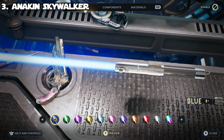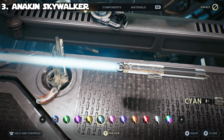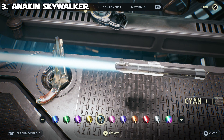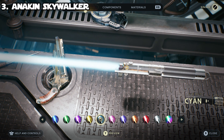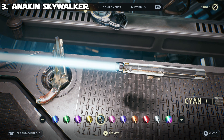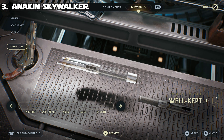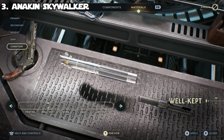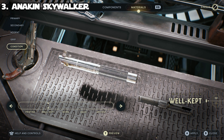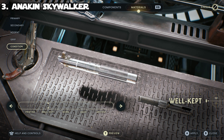There are only two changes to make if you want to go from Anakin's lightsaber to Luke's lightsaber from A New Hope. The first is changing the blade color from blue to cyan — the blue they used in A New Hope was considerably lighter than the one in the prequels, so cyan is actually much closer to what Luke's lightsaber looks like. Then back in the materials section, just move the condition to well kept, giving it a little wear and tear — because even though Obi-Wan would have kept it safe, it wasn't being used and wouldn't look as perfect as it did in Revenge of the Sith.